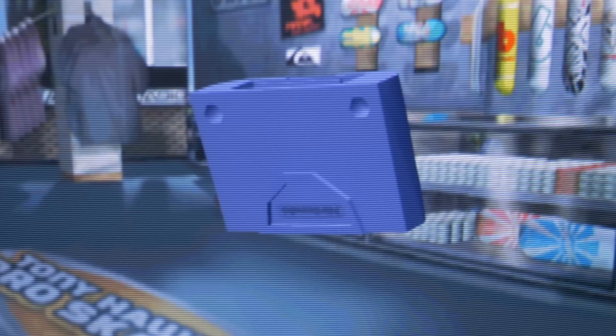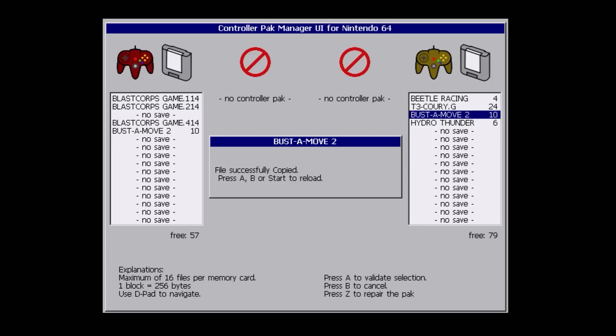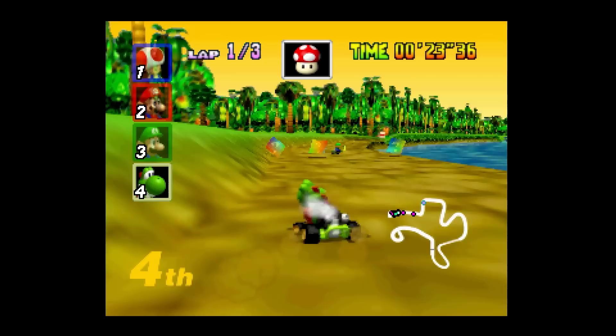There is a controller pack manager UI you can boot on the N64 EverDrive that lets you view, copy, or delete individual files on a pack. But it's pretty unreliable and buggy. On the other hand, many games do have controller pack browsers built in, usually accessed by holding start when a game boots up. These are really just meant for clearing out space for the current game and only offer the option to delete files, not move or copy them.